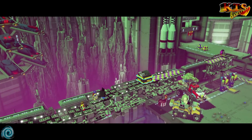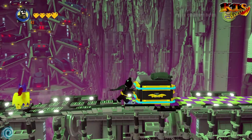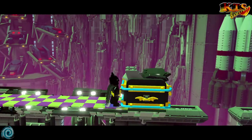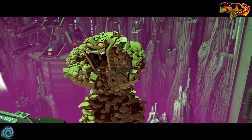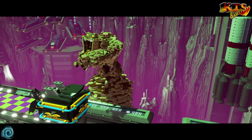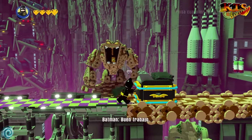Ahí viene Espantapájaros que nos ha dejado caer esto de aquí. Vamos a ver qué es, es una caja. Estamos en la Bat Cueva, recordad. Clayface, o cara de barro. ¡Mira qué majo! ¿Qué pasa? ¡Nos van a ayudar ahora los villanos!